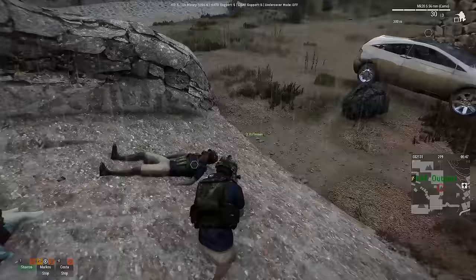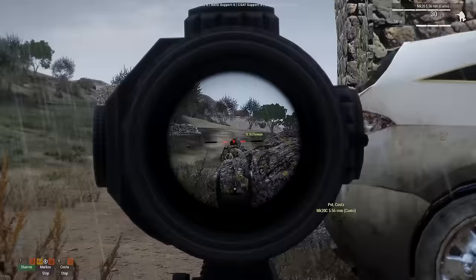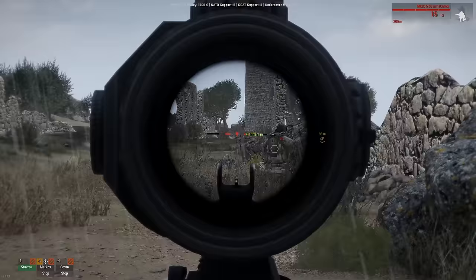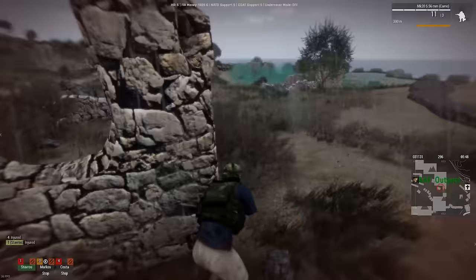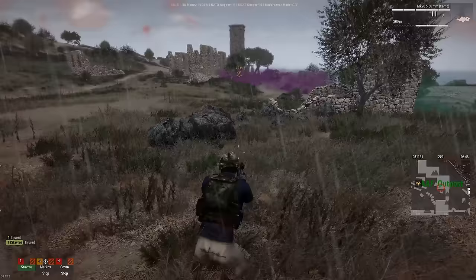Honestly surprised the guys back at the docks haven't run up here yet to try and pincer us. Those guys are kind of a bitch to get. My aim may just be horribly off, which could be right — I picked up this ACOG sight, and I'm not quite used to its zeroing distance. It's set to 300 meters. I can't zero it any shorter. So I'm kind of guessing how much lower I have to fire to hit them.